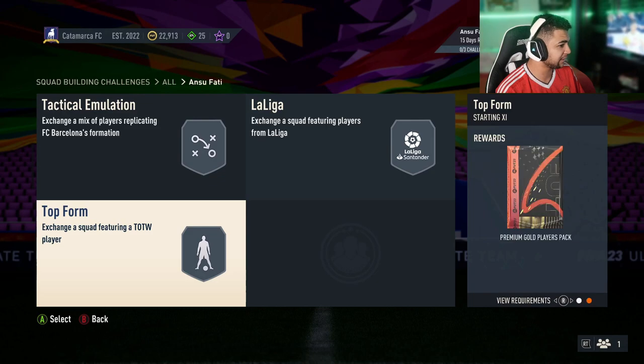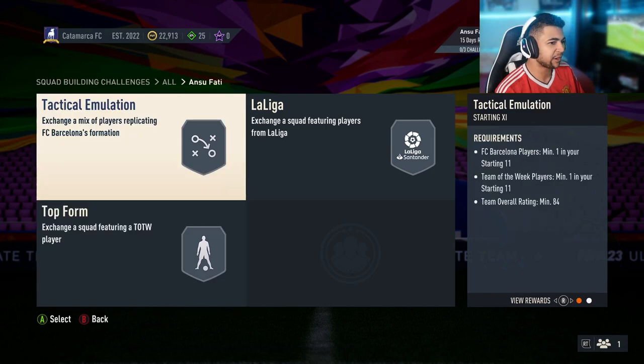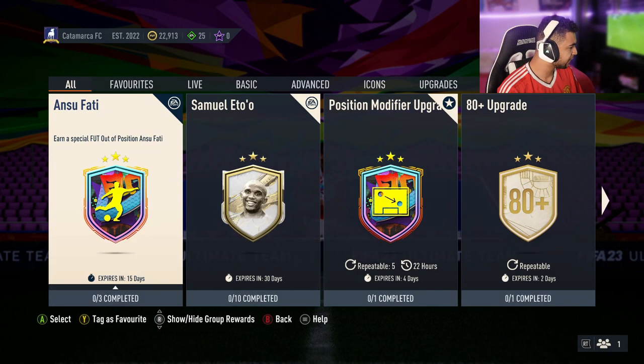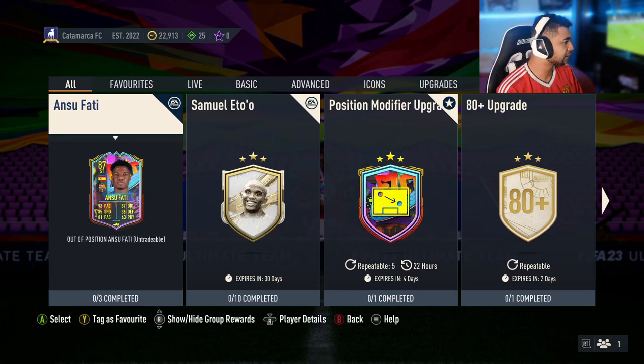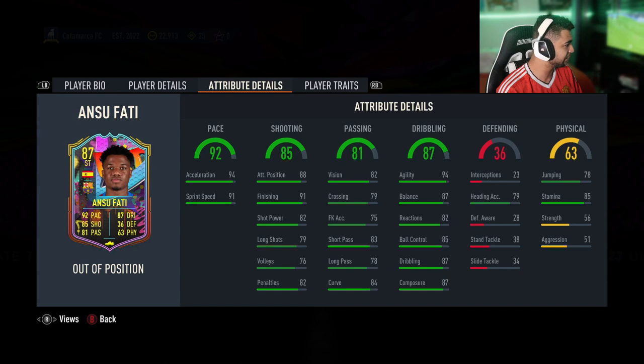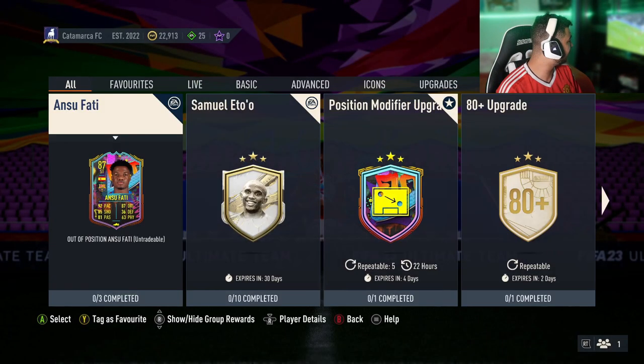This SBC is pricey. He's going to set you back around 250 to almost 300k unless you've done the 80-plus upgrades and got enough fodder in your club. We've got 15 days to do him, so half a month. For me, that card seems a dub. If there are no other good players that come out between now and then, I can see myself wanting to do this card because he works perfectly for my team. I run a La Liga team, and I'd love to have that card in my arsenal — as a sub or even a starter, it'd be crazy. Definitely a top SBC.